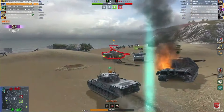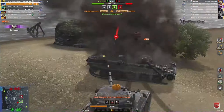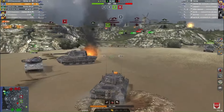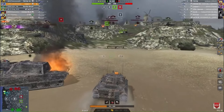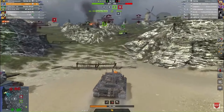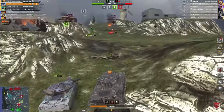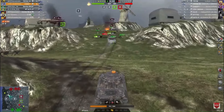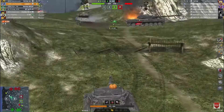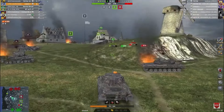Maybe something like an E50M or an STB-1 would be fantastic as well. And then there's suggestions like the Black Prince at T7, which is very interesting — I didn't even expect someone would call it that. But yeah, the Black Prince at T7 is fantastic. It used to be called the Black Wince until they buffed it to smithereens and made it incredibly strong. Definitely an interesting pick.